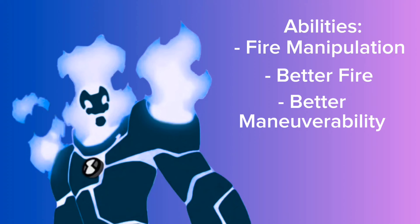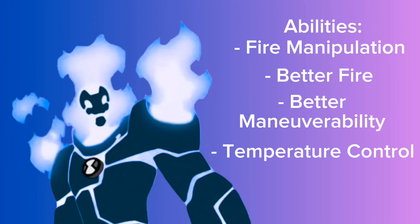Another new ability is full temperature control. Essentially, he can absorb temperature from an area or push temperature into an area. This allows him to control the state of matter — for example, he can turn an entire lake into steam or freeze it entirely by absorbing the heat from the water. So yeah, he has pretty significant environmental control.